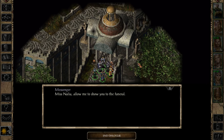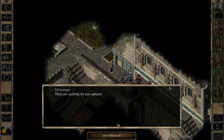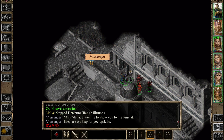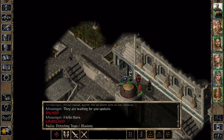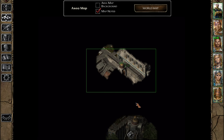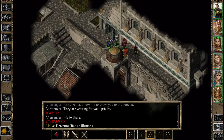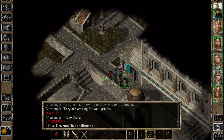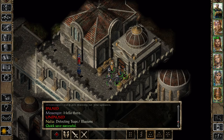Everywhere in Baldur's Gate. Miss Nalia, allow me to show you to the funeral. Because we came here for that. Hello there - they are waiting for you upstairs. He changed his mind. It's a good thing because we get something over there before we go into the cemetery. This is a fancy cemetery.